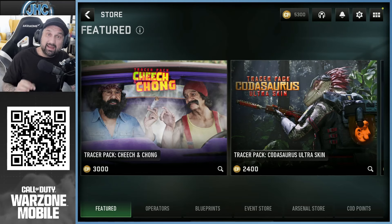Hey guys, the Cheech and Chong Tracer Pack is now available in Call of Duty Warzone on mobile. For some reason it was only available on PC and console. Now you can get it on mobile too.